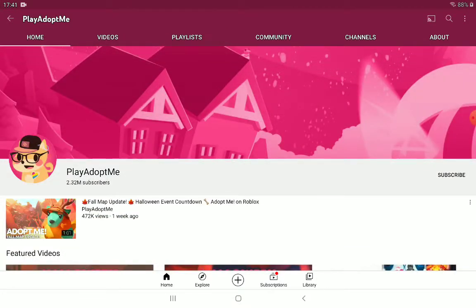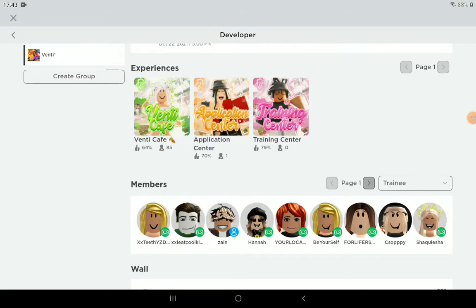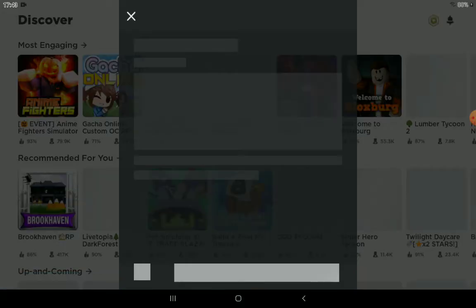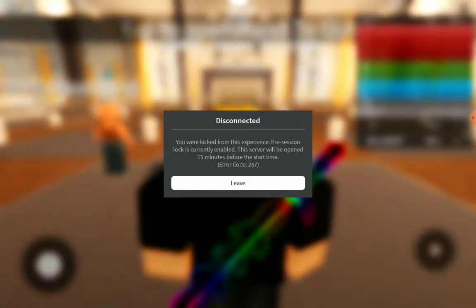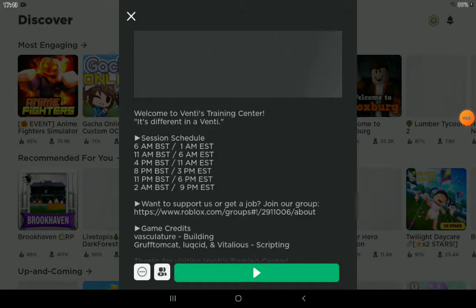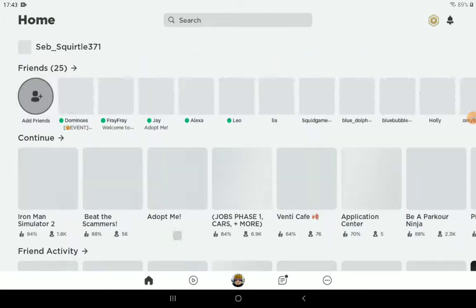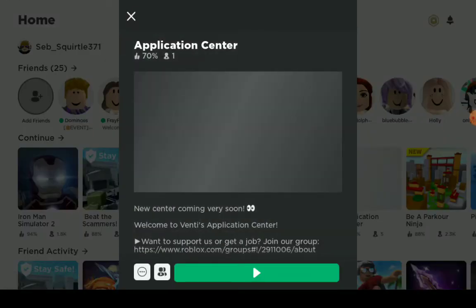Let's go back into the game. I'm on the Venti group and I'm a trainee, so that's where I am. I'm going to do the training center because I want to get a bit higher — I want to be a junior barista so I can go behind the bar. But it looks like the training center has set timings, which is really annoying.